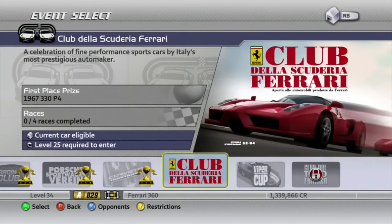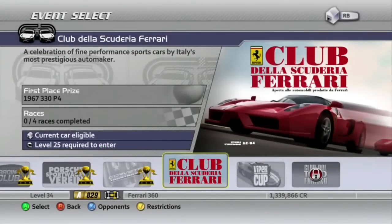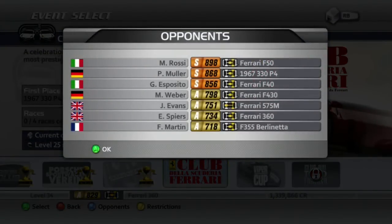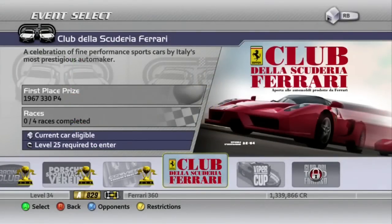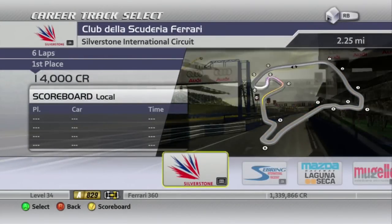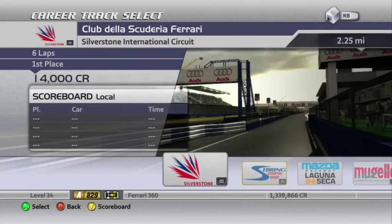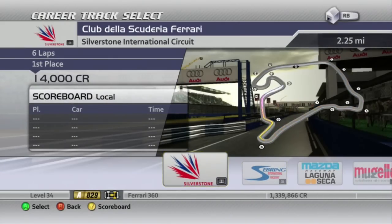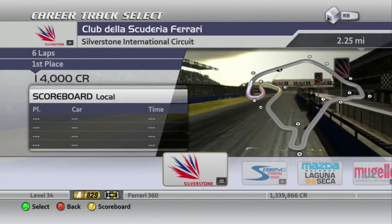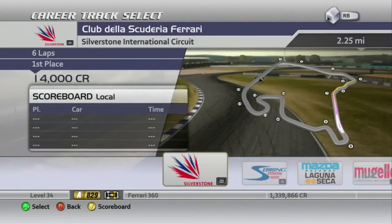We go for the level 25 event — the Club de la Scuderia Ferrari. Limited to Ferraris, of course. Here's what we're up against. Our first track is Silverstone International, my favorite. I like how the map shows the little chicane after turn 4, but we don't use it.